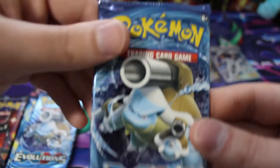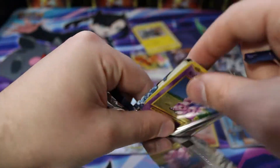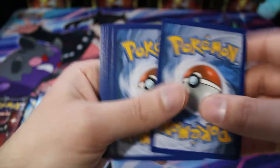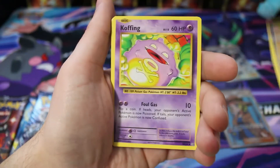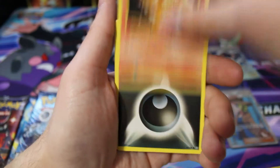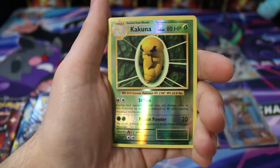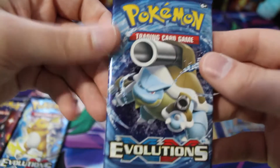We have three packs of Evolutions left and only one Hidden Fates, so we're going to open two Evolutions and then one Hidden Fates. Another code card for you. We have a Metapod, trainer, Koffing, Nidoran, Vulpix, energy, Magikarp, Weedle, a reverse Kakuna, and another Electrode — non-hollow. So we're going to open another Evolutions, which will leave us with one of each pack left.